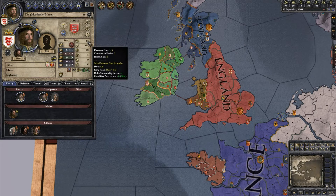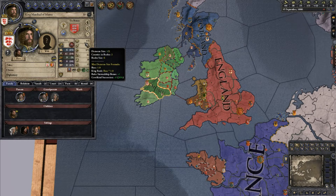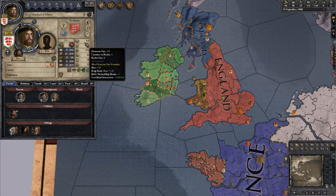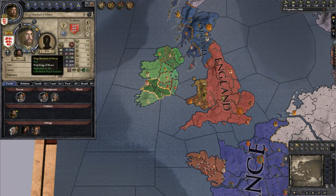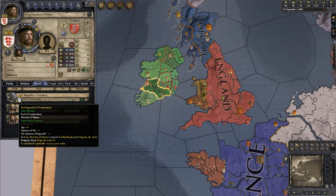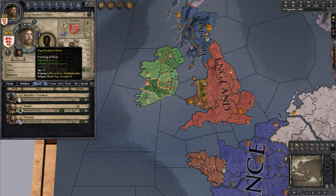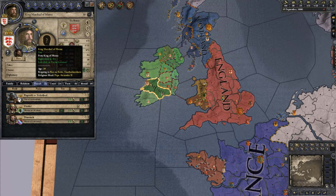Not all traits have binary opposites — brave's opposite is cowardly, but they're just traits. The important things left on the character sheet: domain size is the amount of land you can personally own and manage; it goes up with stewardship, rank, and laws — you can get it to 10, 11, or 12. If you own more than your limit, vassals won't like you. Vassal limit is how many people you're allowed to have under you. The pyramid goes: baron, count, duke, king, emperor — we are at the top as an independent petty king.